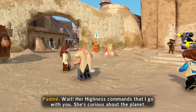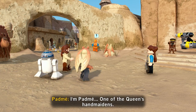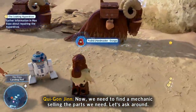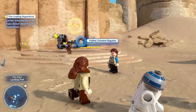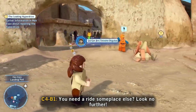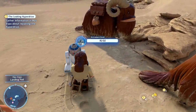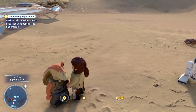'Her Highness commands that I go with you — she's curious about the planet.' 'I'm Padme, one of the Queen's handmaidens.' 'This is not a good idea.' 'But if the Queen wishes, we will obey her.' We need to find a mechanic selling the parts we need. We've gone nine minutes and we've unlocked Padme Tatooine disguise, Qui-Gon Tatooine disguise, R2-D2, and Jar Jar — who doesn't have a Tatooine attire.